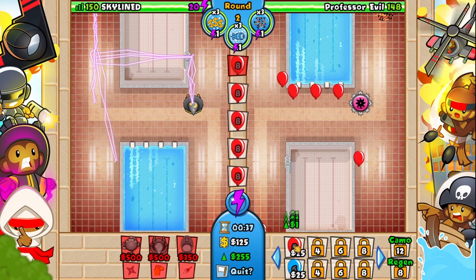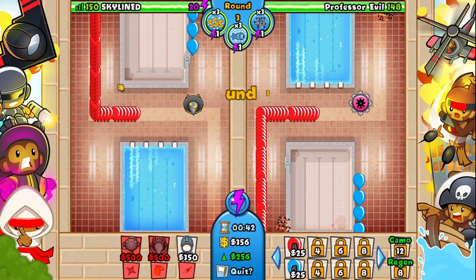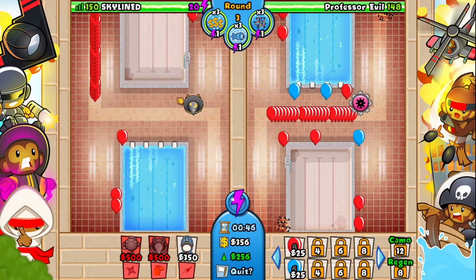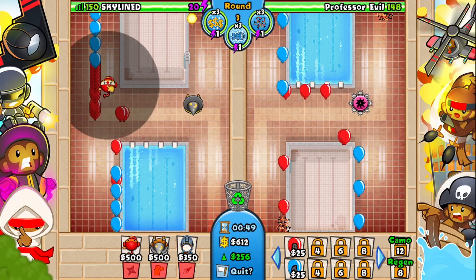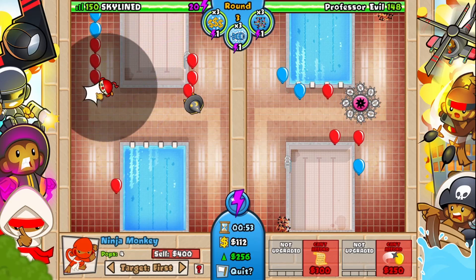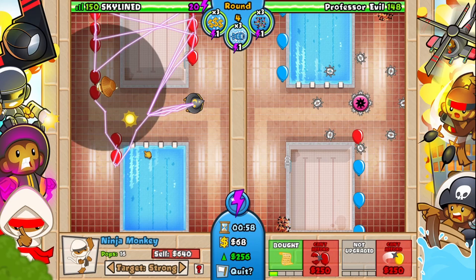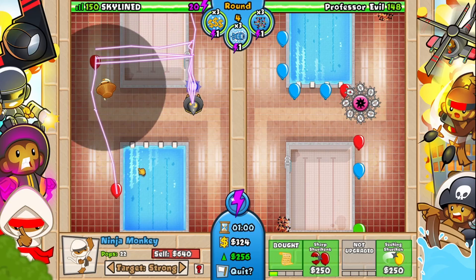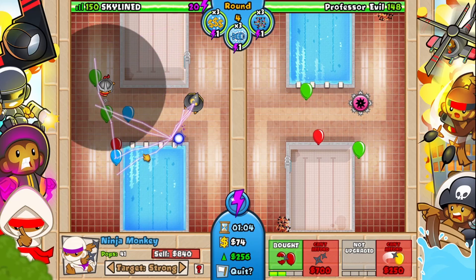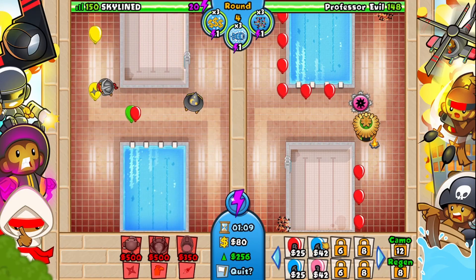We're going to send up to 256 now. It should be pretty easy — there we go, it's 256, and then we're going to stop sending right away. This should be all right to defend us for this round. In preparation for round four, we're going to put down a ninja about here, just so it can still see the bottom a little bit, but mainly so it can see the top. Set that to strong and upgrade it twice on the left, then once on the right. I'm giving you an order to do it in because it's more important that you get down the sharp shurikens than the seeking shurikens, but you should be okay.